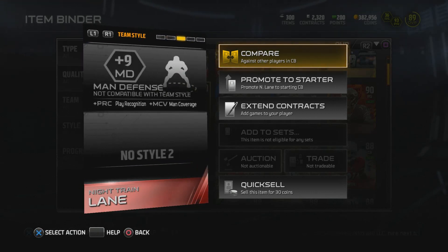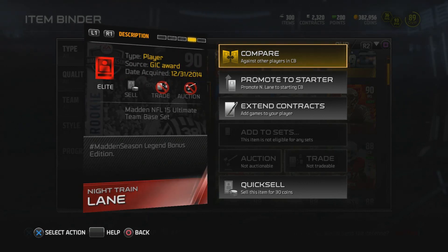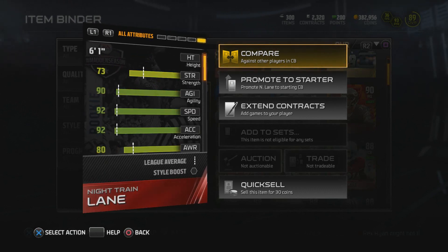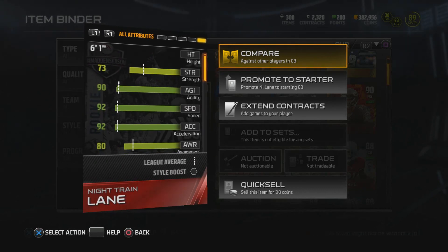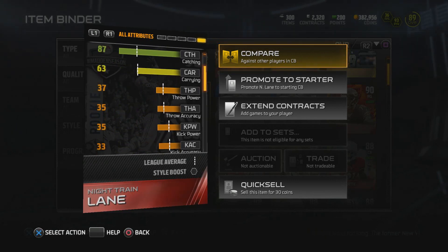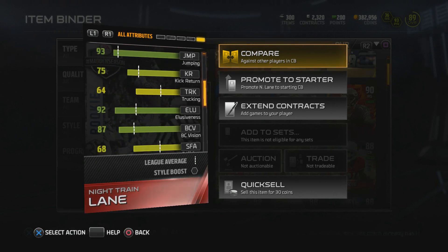The Madden Season Legends highlight edition wears off January 7th, meaning he's probably gonna drop down to a 75 or an 80. Right here you can see you can't trade him, can't auction, and can't quick sell him - not like we'd ever do that. Let's check out his stats: strength, agility, speed, acceleration, catching, tackle, jumping.